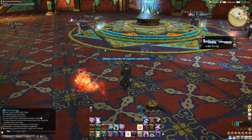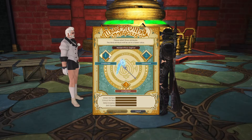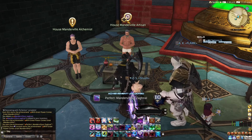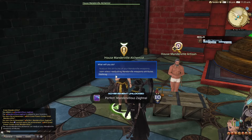I'll touch on farming the tomes at the end of the vid. Same as the last relic stage, you'll need to allocate 3 secondary stats — max for 2 and less for a third stat. Fear not, you'll be able to reallocate your stats if you go wrong, with the House Mandeville Alchemist next to Giralt for 1 Cosmic Crystallite, so 500 Causality Tomes.